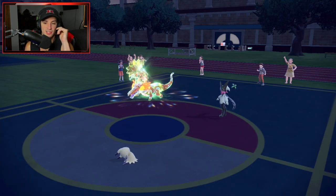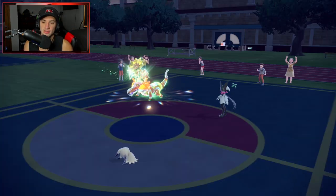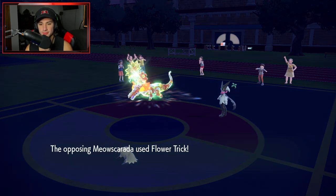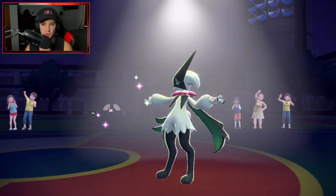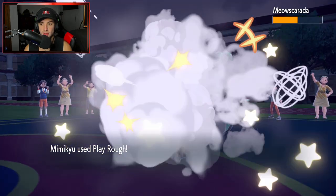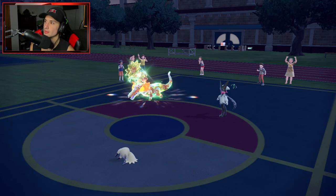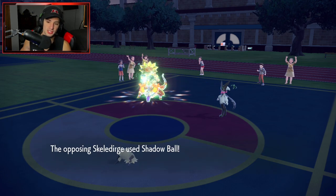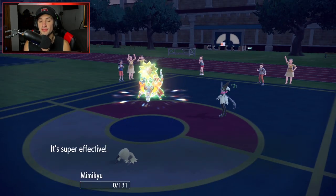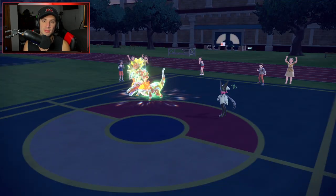What a solid first match though. I was guessing Meowscarada was Focus Sash — that's why I didn't go after it last turn, most of them are. Flower Trick coming out and yeah, it was Sash, so it didn't really matter. GGs to our opponent — he's just going to Shadow Ball us, that's going to take us out. Skeledirge definitely clutched it up for him. We got Garganacl out there and showcased it really well, but our opponent made one great read at the end to give him the upper hand.